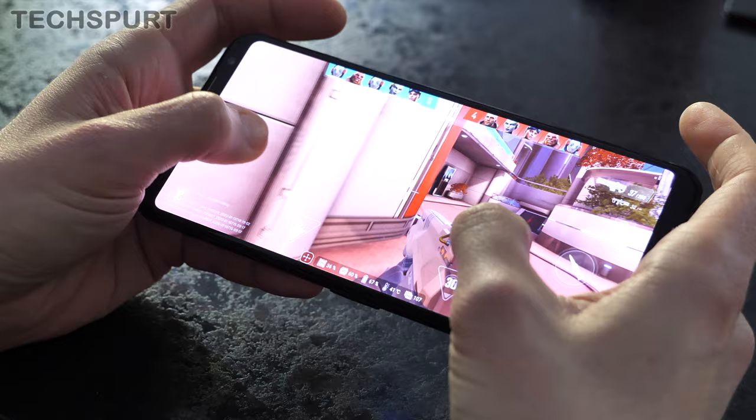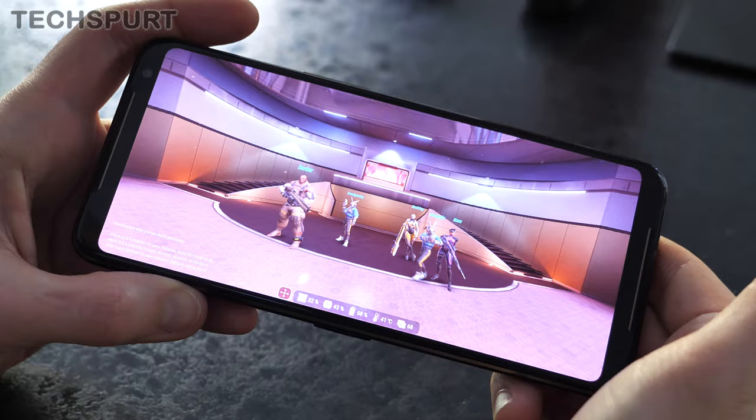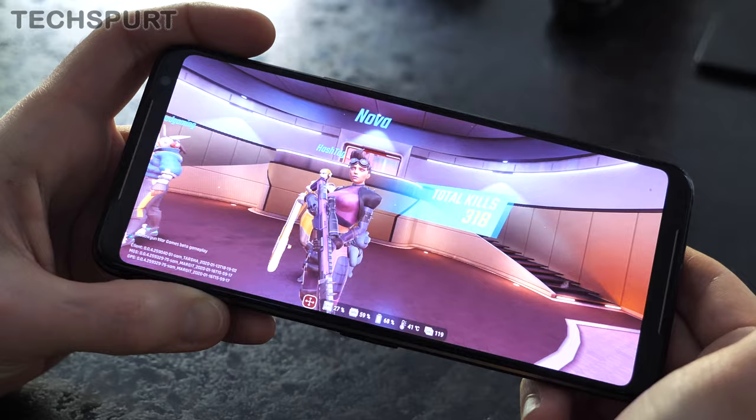At the time of launch, there are five characters to choose from in Shadowgun Wargames, with a pretty good balance between them to suit all kinds of playing styles. You've got a basic grunt who can chuck grenades and heal mid-battle, a speedy rabbit thing that can teleport short distances, a healer who can also blast enemies using a rocket launcher, a sniper who can lay down mines for stealth kills, and finally a tank character who can take loads of damage and startle his foes with a mighty roar.